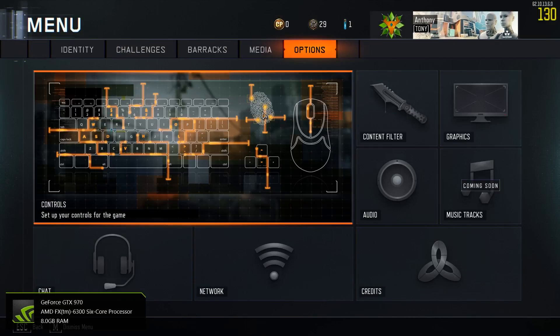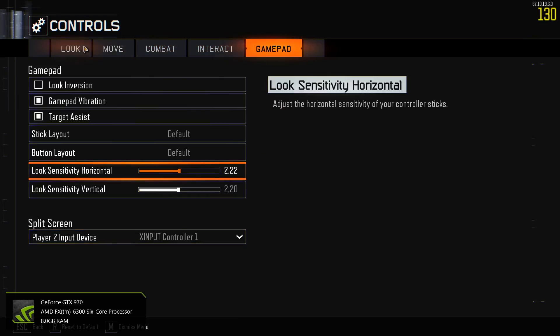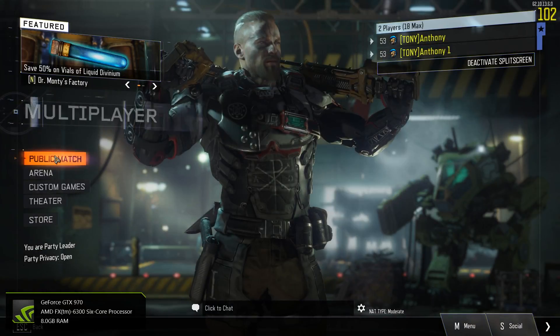As you can see, I can hit activate split screen, go to options, controller, gamepad, and it'll detect my controller. And obviously you can tell it's on PC. I'll hit it and go into a match right now.